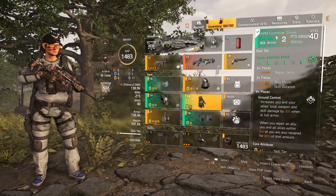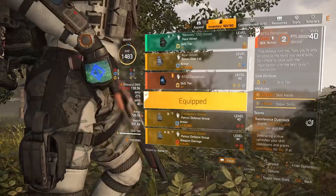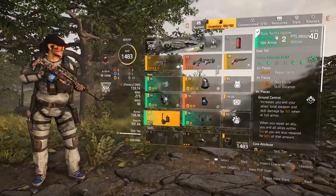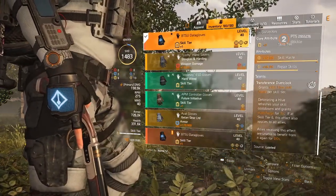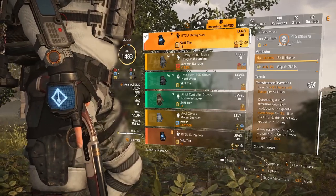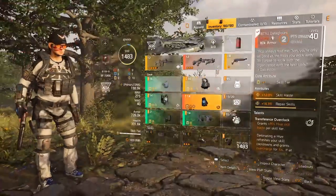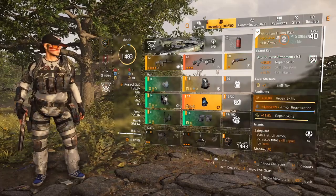Another way you could run this build: go with the BTSU Gloves because they come with skill haste and repair skills, then swap out the holster for the gear set holster with skill tier and repair skills. This also gives you overcharge options. The BTSU Gloves now grant 15% hive skill haste per skill tier, and detonating the hive refreshes your skill cooldowns and grants overcharge for 15 seconds if at skill tier 6 — which we are. This also applies to all allies, giving overcharge buffs across your team. It's completely viable but will require the chest piece or backpack which are raid exclusive.